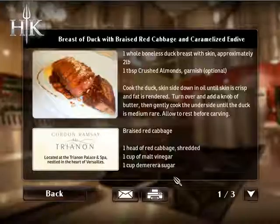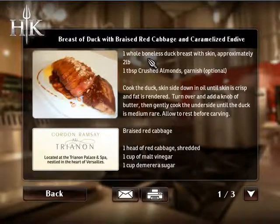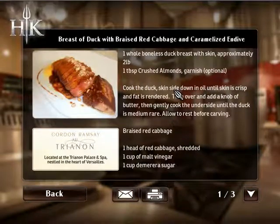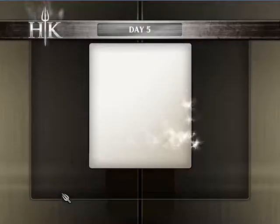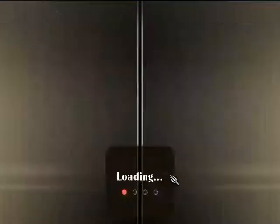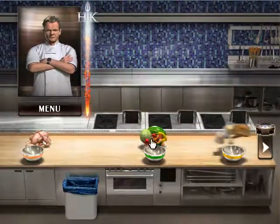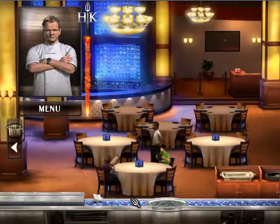Breast of duck — now I don't know about you guys, but in Australia it is rare to actually get duck. You don't just go to the butchers and get duck. In most cases, any place that sells duck is already cooked, and that'd be at like Chinese restaurants. It's not really that big in Australia. Welcome to Hell's Kitchen — why thank you, please don't shout at me.